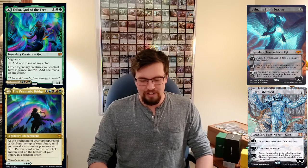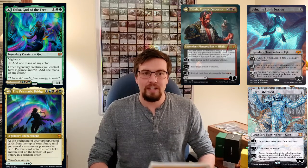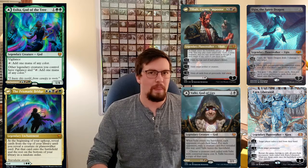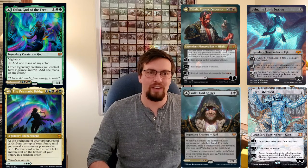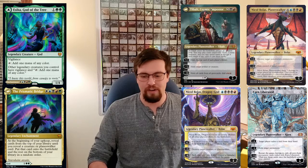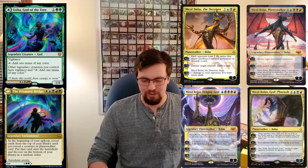Some of the cool planeswalkers you can throw in — planeswalkers that are crazy to cheat into play. Obviously you've got Ugin and Karn Liberated. You've got the new Tibalt, and I'm pretty positive you can actually flip into it since it is a creature, meaning the trigger will stop on it and you can put the flip side into play. If that doesn't work let me know in the comments, but I'm pretty sure it does. The Nicol Bolas cards are all really good — Dragon God, Nicol Bolas Planeswalker, God-Pharaoh, the Deceiver — all fantastic in this deck.